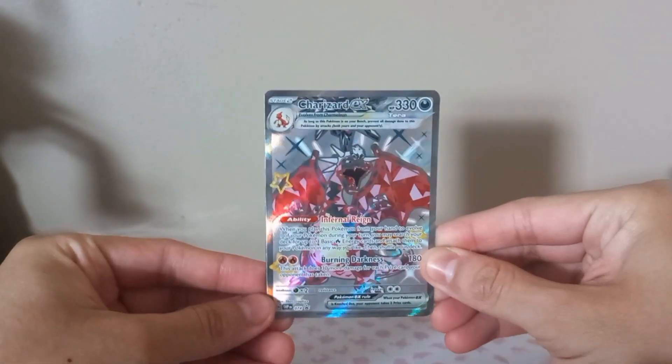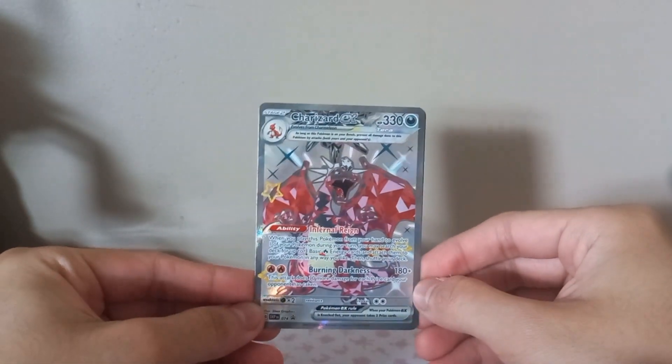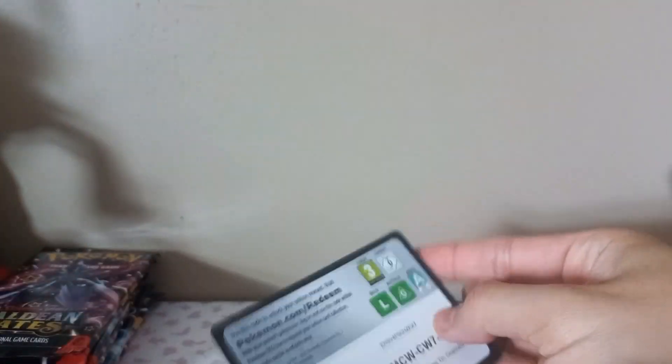You can also use the tin for storage. I will be using these. Five more booster packs - a lot of space in there, put a bunch of stuff in there. Here is the promo card itself - pretty good, nice color. And the code card.